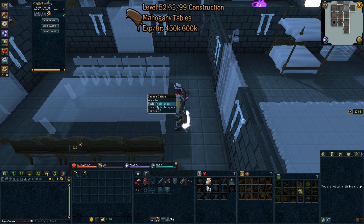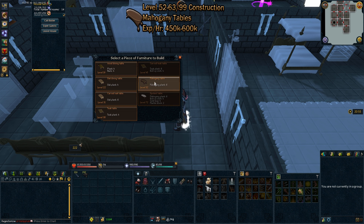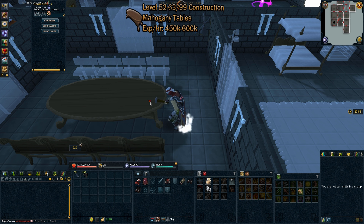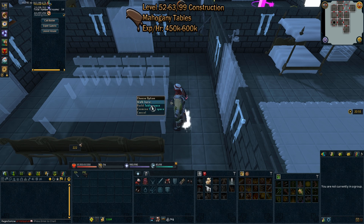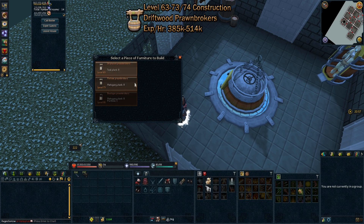From levels 52 to 63 or 99 construction, we'll be doing mahogany tables. The experience per hour is 450,000 to 600,000 XP per hour, with a GP per XP per table of 89.1.